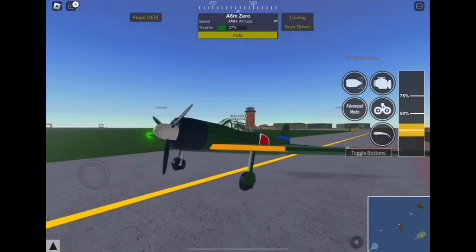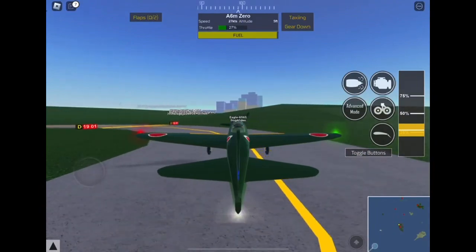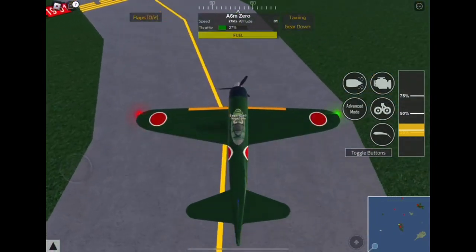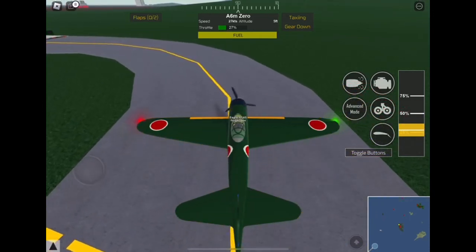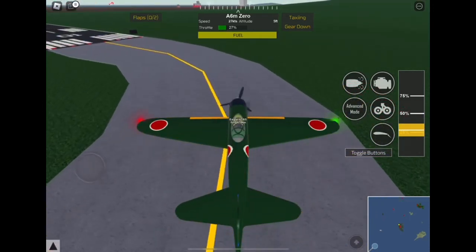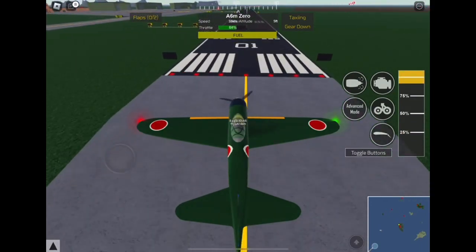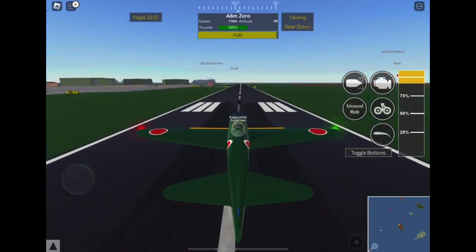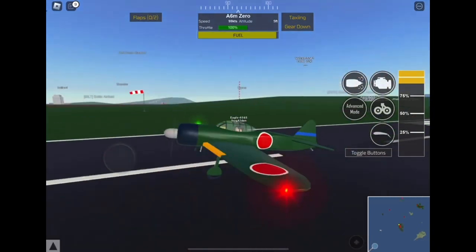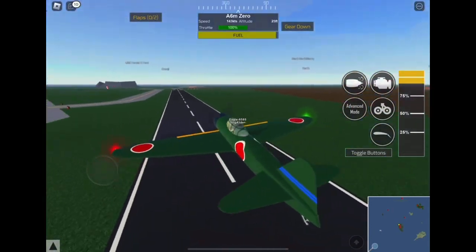This Japanese military aircraft was built and invented by a guy named Jiro Horikoshi. This plane was meant to be a Japanese bomber aircraft for the Japanese Imperial Navy, and it was used by the Japanese Imperial Navy from 1940 to 1945. He produced 10,815 models of this aircraft.